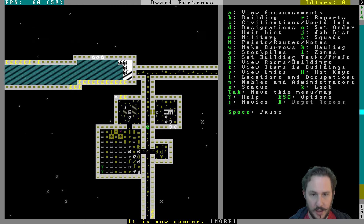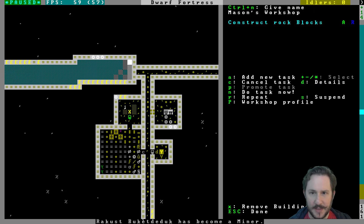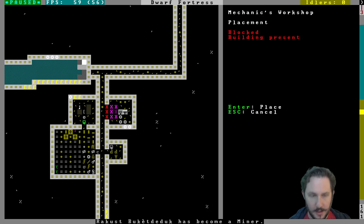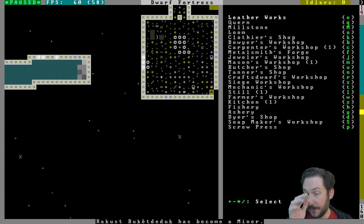We have other doors too, let's put a door here. We need mechanisms — for that you need a different workshop. Let's build a mechanics workshop. This workshop will probably stay in the back; not a lot of people use mechanics workshops. It doesn't have to be used that often is what I mean.